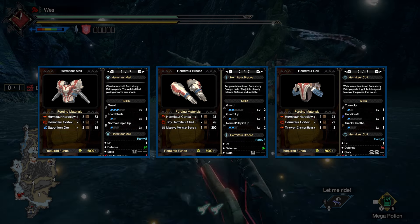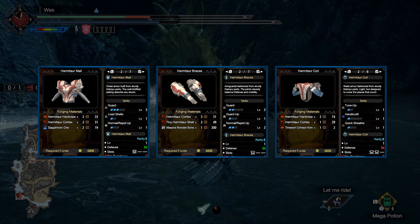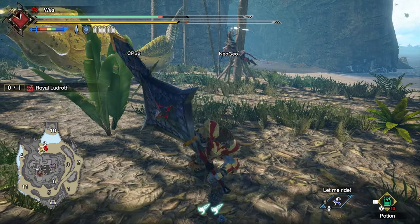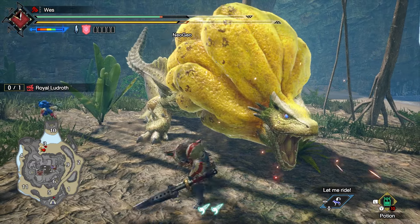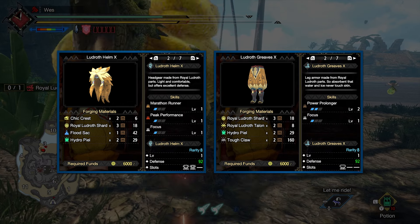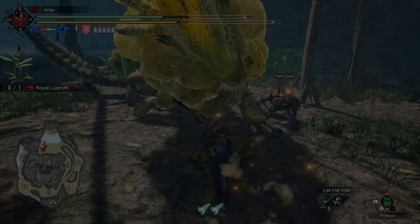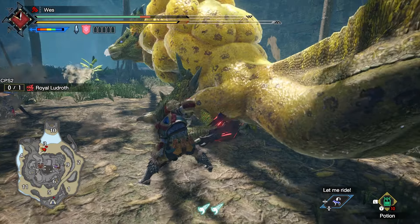Once you've equipped yourself with the Kamura Warrior Charge Blade, it's a good idea to hunt additional Daimyo Hermitaur. The Hermitaur Chest, Arms, and Waist are a strong starting point for Master Rank armor, giving you Guard and lots of socket options for Artillery and other core Charge Blade skills. Finally, to finish out the first set of key quests, hunt Royal Ludroth in You Had Me at Poofie. This lets you forge the Ludroth Helm X and Ludroth Greaves X, which give some Focus and Power Prolonger as well as decent socket options.